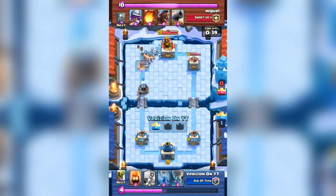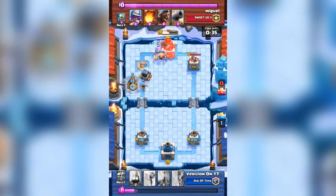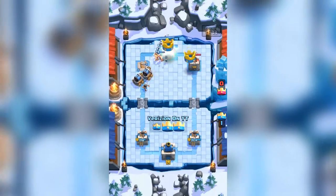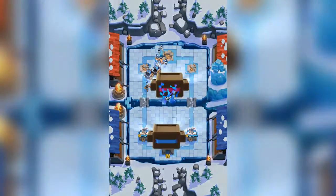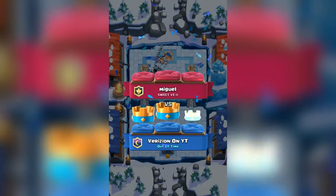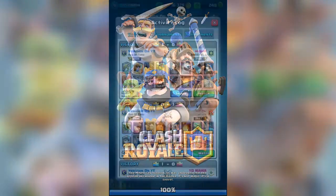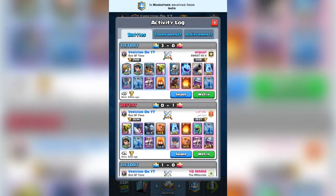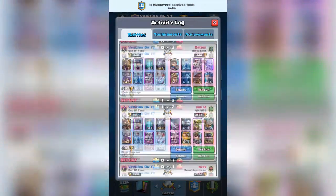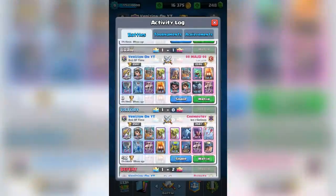I saw 'opponent left the match' and I was like, okay sure. I was thinking, why did he ragequit? Because he was having a lead on me. I thought it was the DMing at first — that it was me just DMing. Sometimes I hate to DM others, but meh. Let's see if I can find another little recap, and then we'll do a live battle after this.